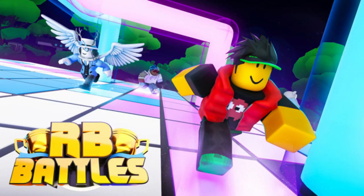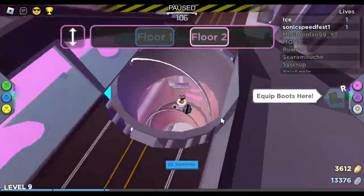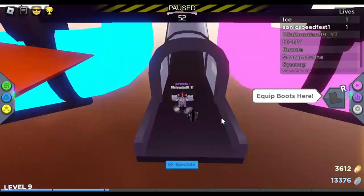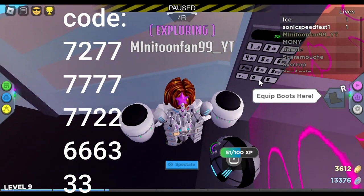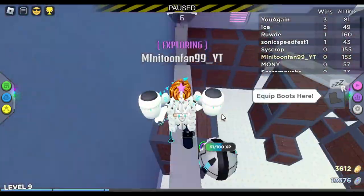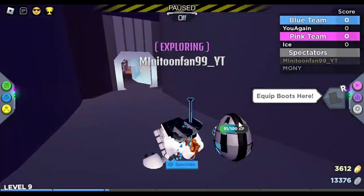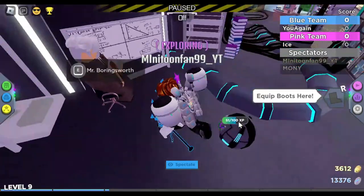To claim the items, you need to go into the main RB Battles game and follow the path shown. Once you reach the keypad, the code is on screen. Finish the obby and talk to Mr. Boringsworth whilst having the bits equipped. He'll give you the items. Anyway, subscribe and I'll cover the finale when it releases.